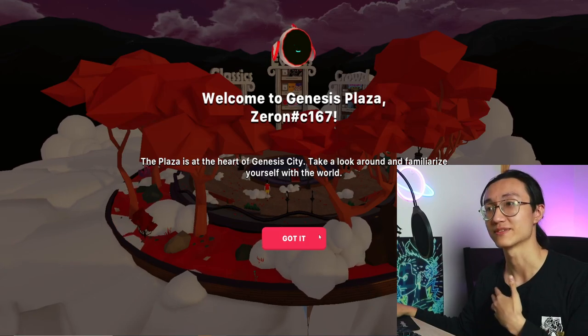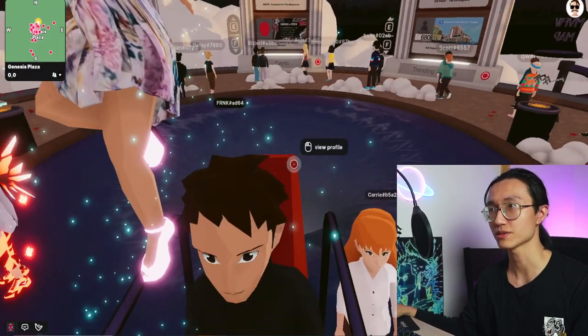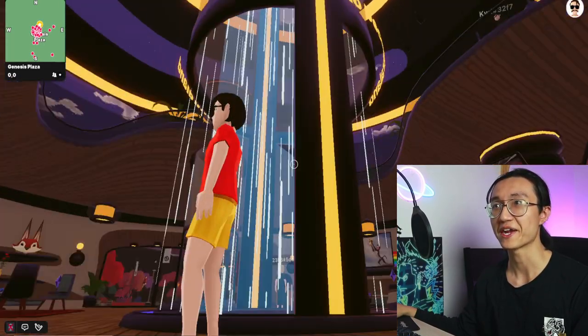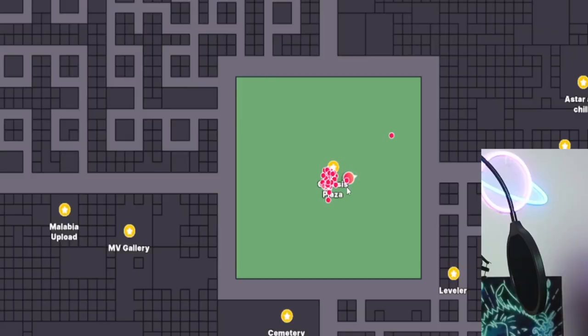They will take you through a basic tutorial as well. Let's quickly go into the portal in the middle. Right here we are in the main plaza — as you can see, we are in the Genesis Plaza.